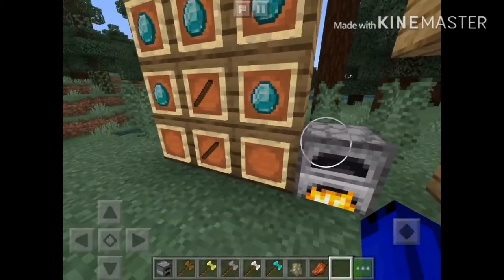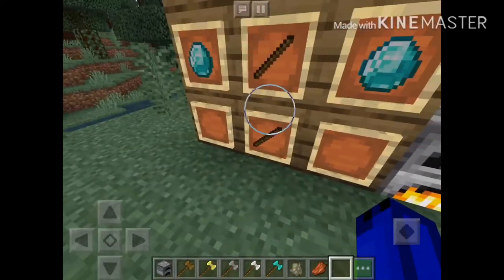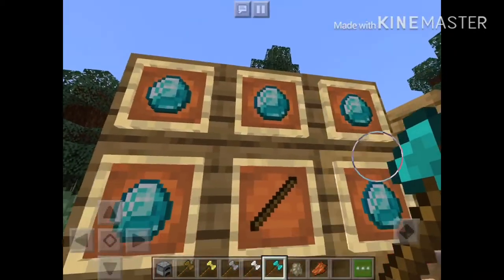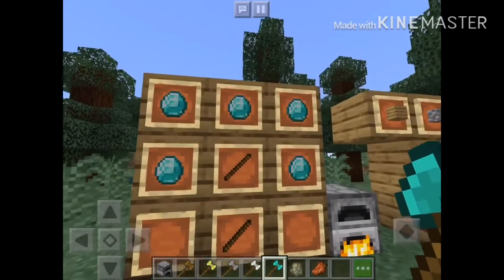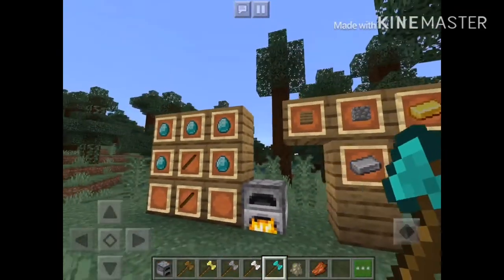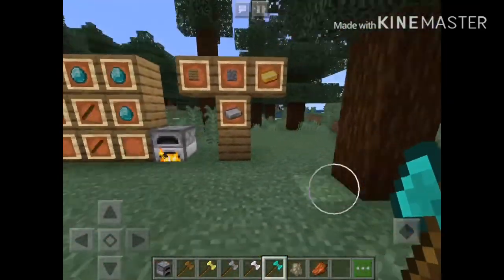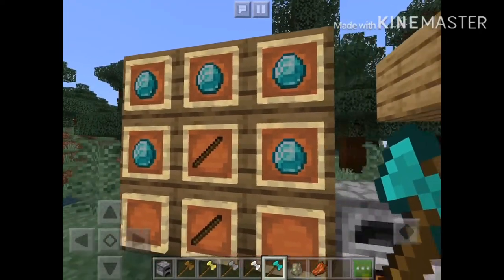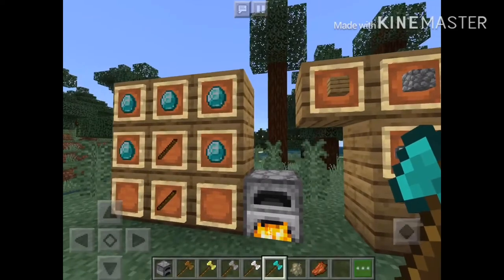This is how you make it. You just put two sticks in the bottom like this, and diamonds all around to make a diamond battle axe. You can also make the other axes using the materials right over here.